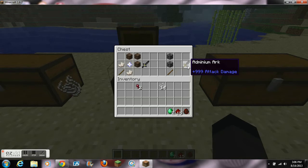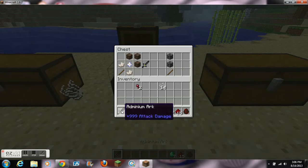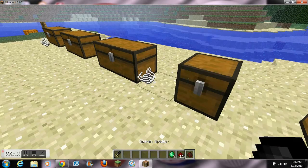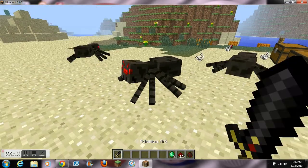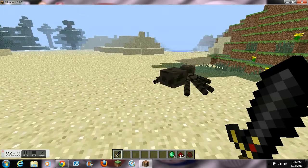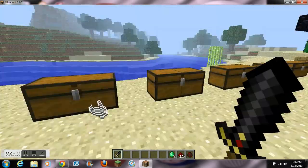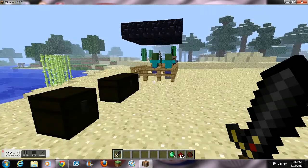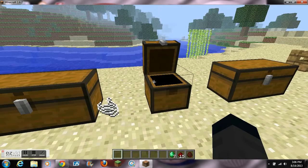Lastly, we have the Adminium Arc and it does 999 damage and has 99,999,999 durability. You craft it with 2 bedrock and a stick. That's a little overpowered — spawning 3 spiders, it's a one-shot on anything. I'll put it away and we'll get into the enchantments that this mod adds.